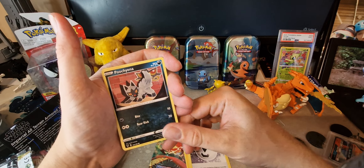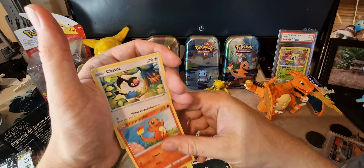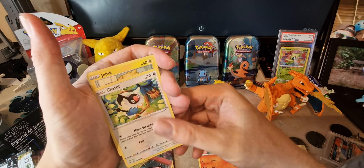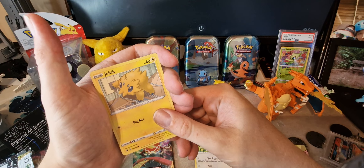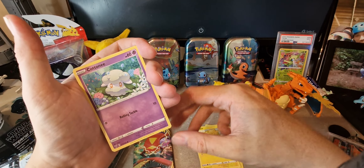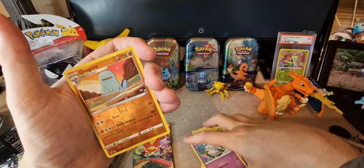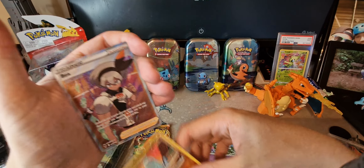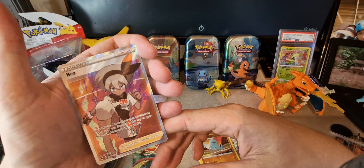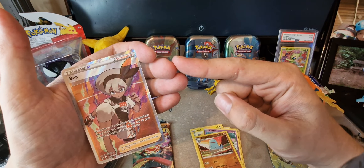A Poochyena — another dog. A Charmander, I love the artwork on that. Some of my names are a bit off because I haven't heard most of these Pokémon pronounced. A Chatot, and a Galvantula as well — he's touching an electric socket there, don't try that at home, it's quite shocking some might say. A Cottonee as well. A Quagsire with a little reverse holo on there, that looks nice. And finally a Bea supporter card — that looks quite a nice card, I love the full art side of the cards.